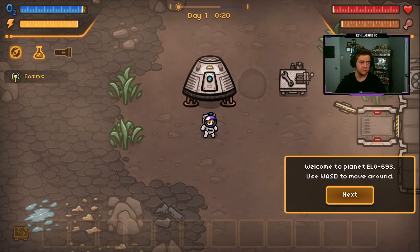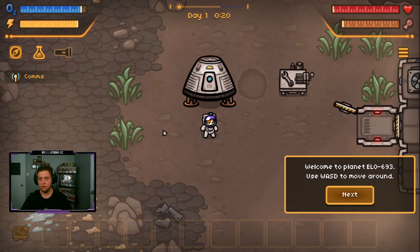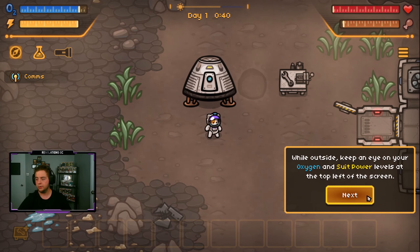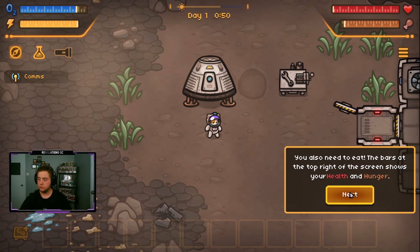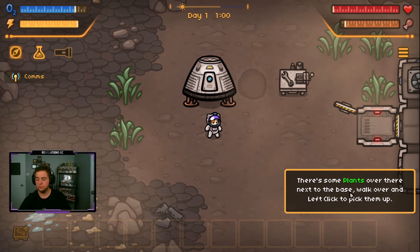I can see right off the bat that our face is not in the best position, so let's adjust it. Welcome to planet ELO 693 — use WASD to move around. While outside, keep your eye on the oxygen and suit power level at the top left of the screen. You also need to eat. The bars at the top right of the screen show your health and hunger — just like Don't Starve or any other kind of base building game like that.